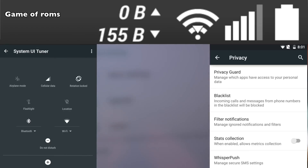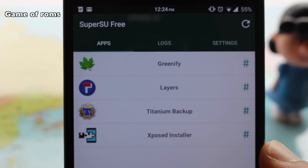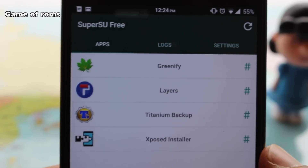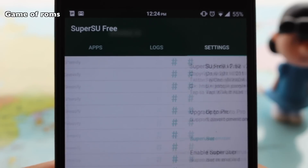Now let's talk about what is not included in this ROM: network speed indicators, quick setting customization, privacy guard, blacklist, and SuperSU. Yes, this ROM won't be rooted, and you will have to manually flash SuperSU, which won't be hard if you know how to use TWRP.